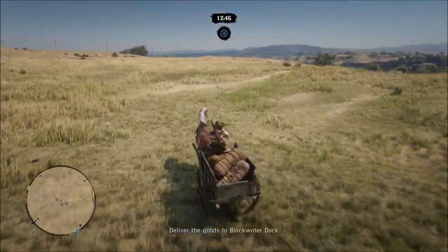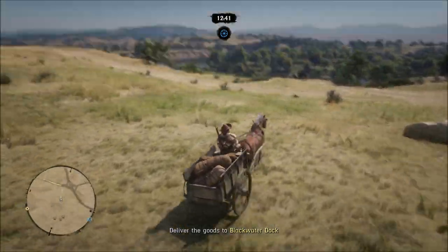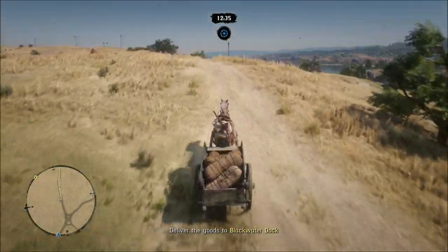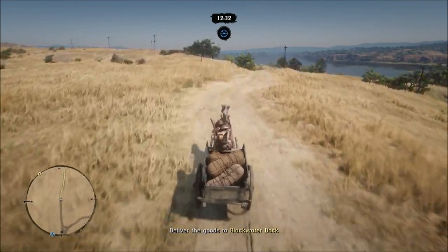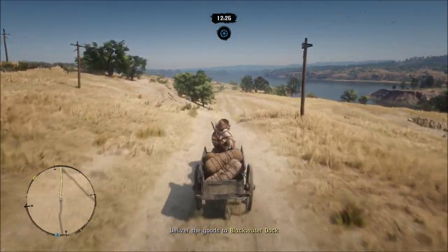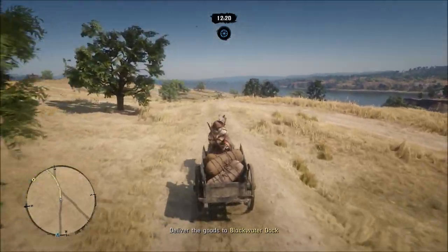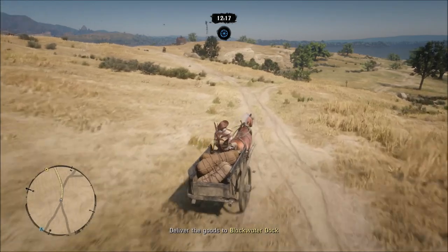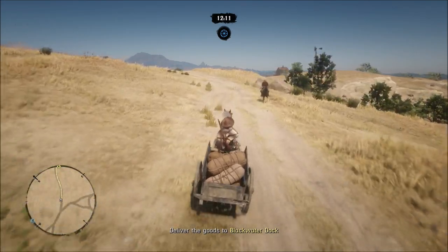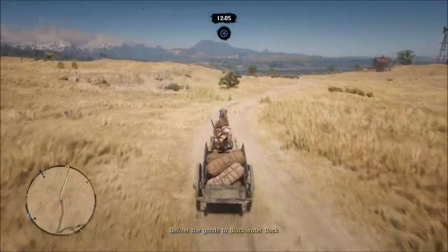Once you unlock the large supply wagon, you can carry up to 100 items on delivery. It takes about two hours and 40 to 45 minutes — almost three hours — for Cripps to produce enough animal parts to fill 100 items. I still do local deliveries personally. Long range gives you about $120 more, but a local delivery will always give you $500 when you have a full 100 items. Long range deliveries take probably 10 to 15 minutes, so I just stick with local since it's quick and $500 is not bad at all.